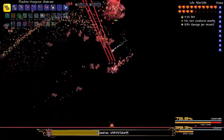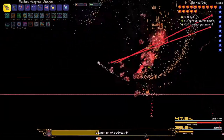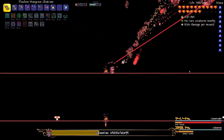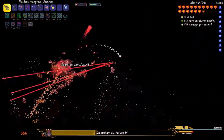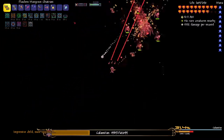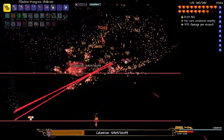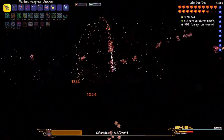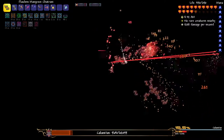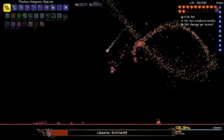Throughout the fight she just summons these random other eyes. Basically Calamitous is like Retinaser and she summons weaker versions of Spazmatism throughout the fight, if I was comparing them to the Twins. Now we've got a bunch of little drones around Calamitous, which is kind of cool. Seems like Calamitous really doesn't do that much damage — I don't know if my gear is overpowered compared to what I should be using for this fight.